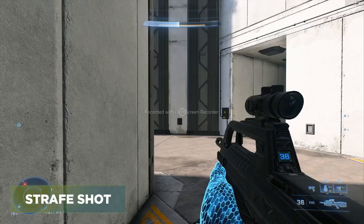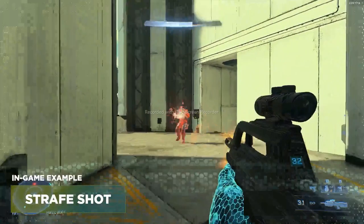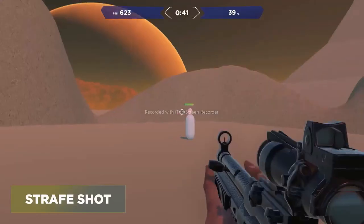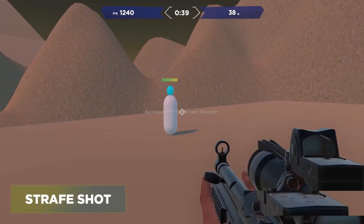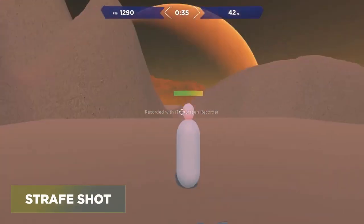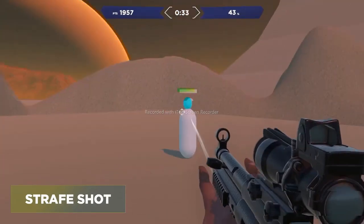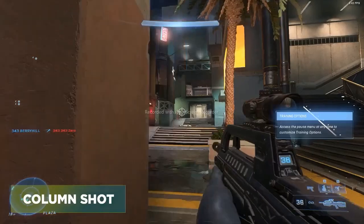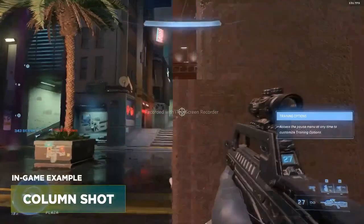The next task is Strafe Shot. This is a very common scenario in Halo — you're on even ground with your opponent and you're strafing, dodging, and trying to shoot. Try to go for the three full bursts like you normally would, and then when the shields are down the head will turn red — that's when you can land one headshot and get that finishing kill.